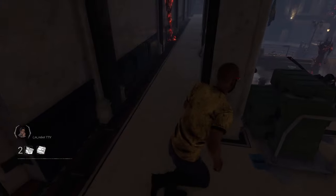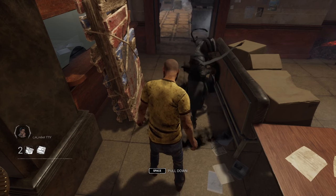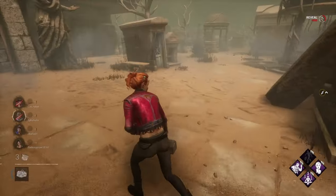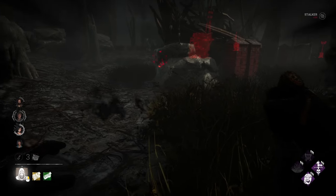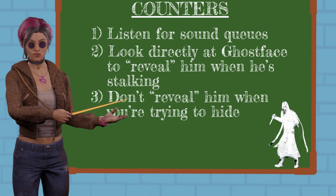Other ways to get Ghostface out of his Night Shroud power are stunning him or making him miss an attack. Number three: whenever you reveal Ghostface, your location is revealed to him for two seconds by killer instinct. Keep this in mind because there may be times when you want to be stealthy and hide from Ghostface, so if you happen to reveal him by accident, he'll know exactly where you are. If you're trying to stay hidden, don't look at him directly.